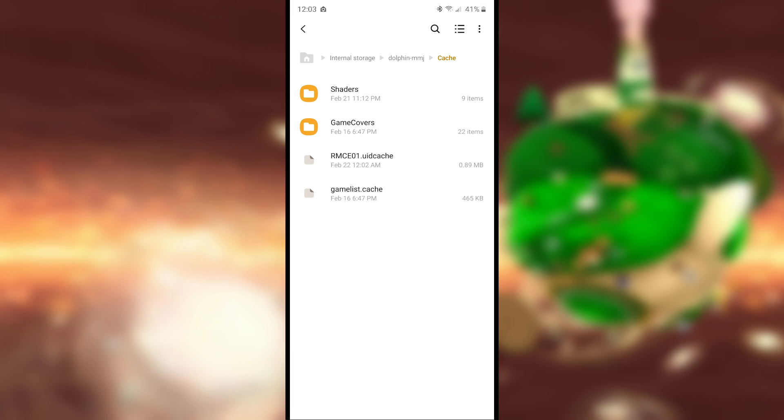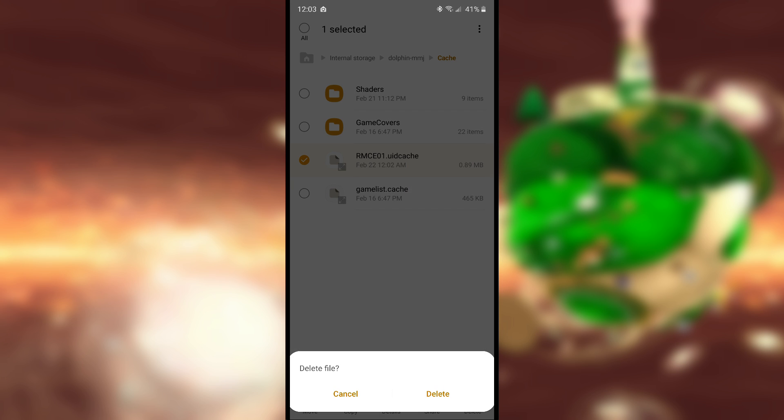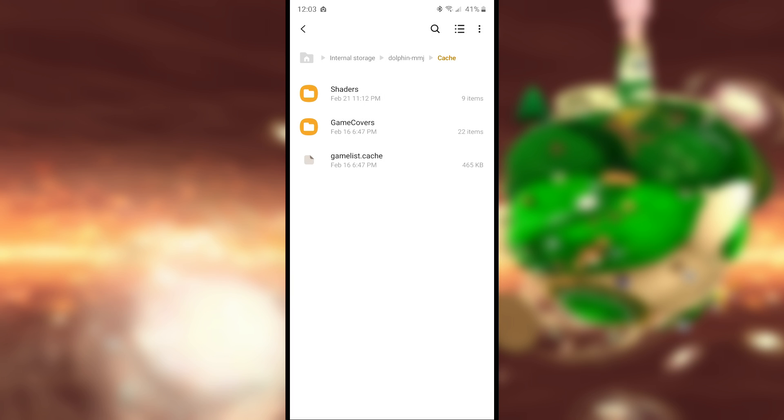Pretty much every time you boot a game up, it creates a file in this folder. So what you're going to do is simply delete the file. The first time you open this folder, there's going to be a bunch of these UID cache files. You can delete all of them, minus this game list file. This is the file that saves your game list and the locations of all the games for Dolphin, so just leave this file alone.